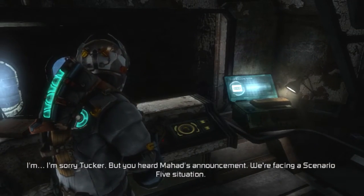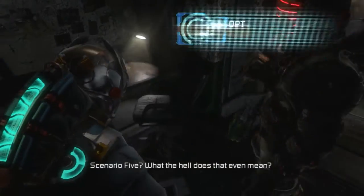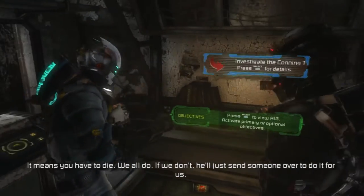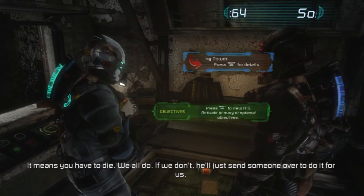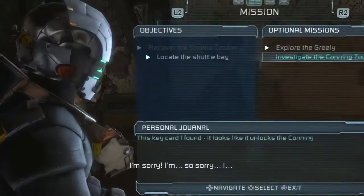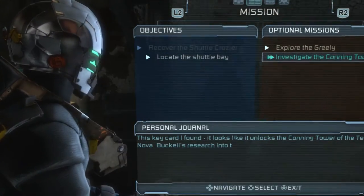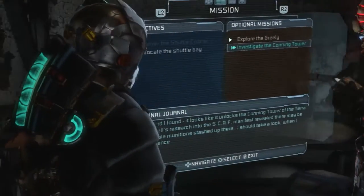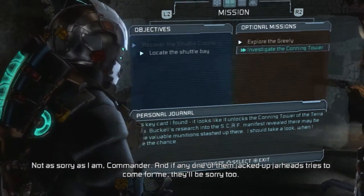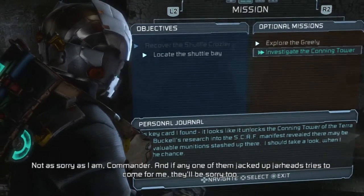We're facing a scenario five situation. Scenario five? What the hell does that even mean? It means you have to die. We all do. If we don't, he'll just send someone over to do it for us. Come on, Valerie. Just put that down. I'm sorry. They don't have to know. I'm so sorry. Oh, that's dark. I'm a commander, and if any one of them jacked-up jarheads tries to come for me, they'll be sorry too.